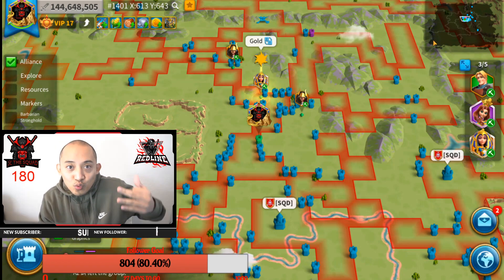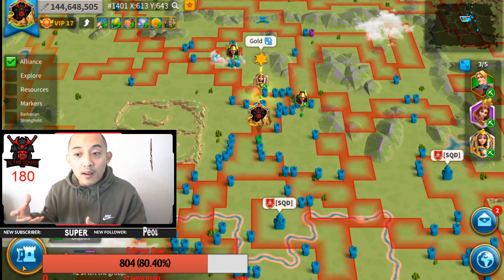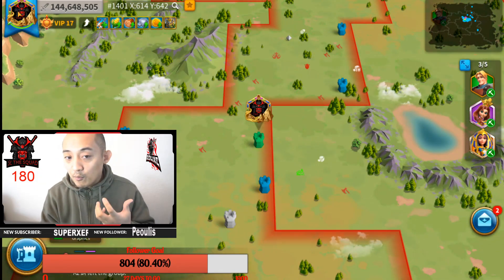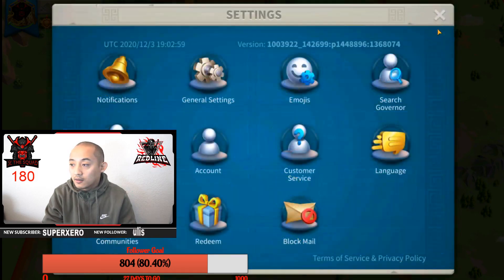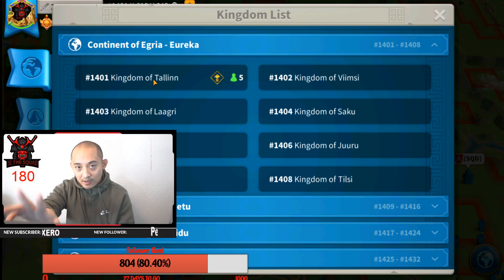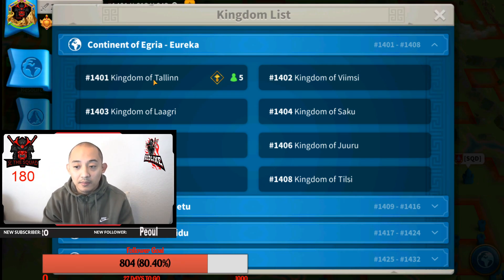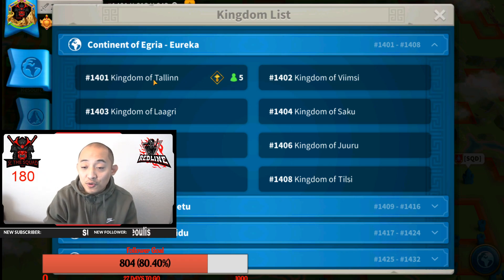The third way that someone schooled me on: when you're in KvK, you can teleport your accounts into the Lost Kingdom. When you teleport your accounts into Lost Kingdom - and you can only do two, correct me if I'm wrong - let's say I have two accounts in 401, I can teleport those into Lost Kingdom. Those two accounts move into Lost Kingdom, so your home kingdom now shows zero accounts.